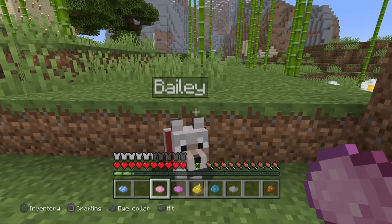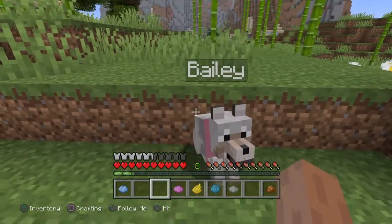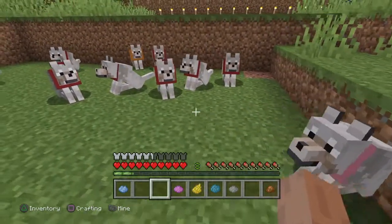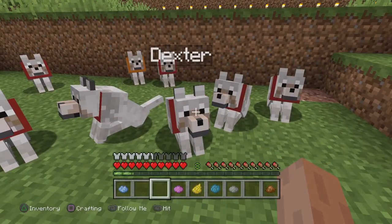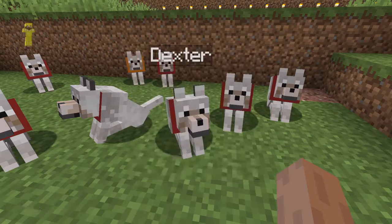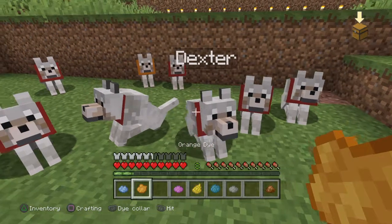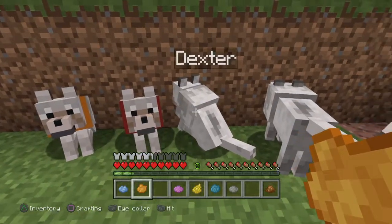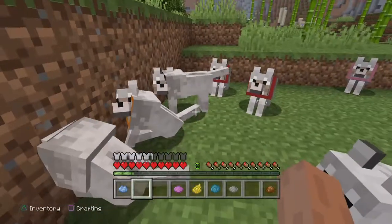Bailey's collar is going to be pink. Look at Bailey's collar — Bailey with a pink collar. Dexter's collar is going to be orange. There we go, Dexter's collar is orange.